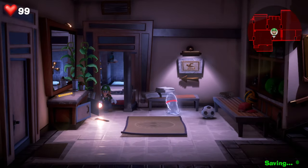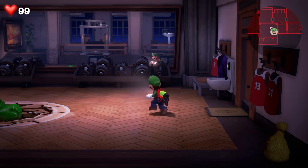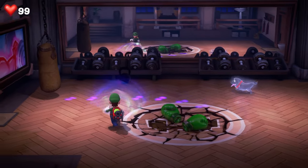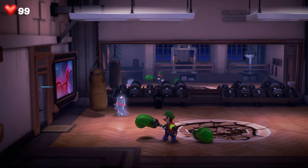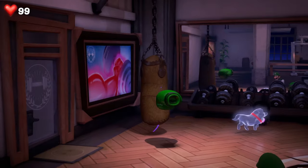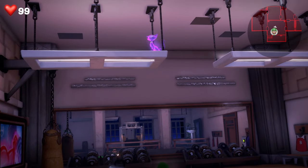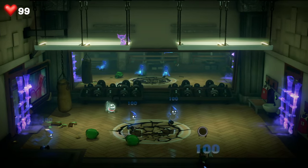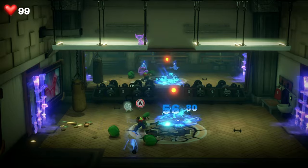Pick up the trail and head through this door — it's not in here, it went just to the left, so head through the door on the left. Using the dark light you can see the trail leads up to the punch bag in the corner. To dislodge Polterkitty from there, pick up one of the boxing gloves, target the punch bag, and that will knock Polterkitty out and send it up to the ceiling. From here you've got a fight with a number of ghosts — relatively easy, just catch them and get rid of them all.